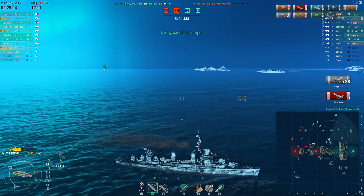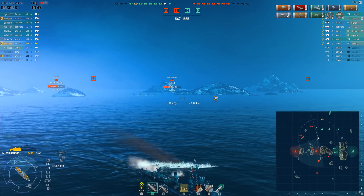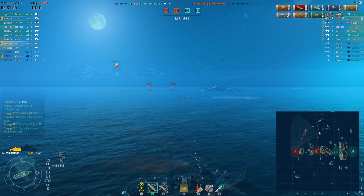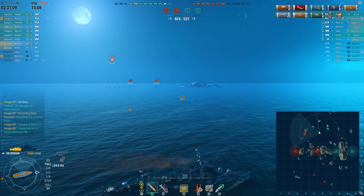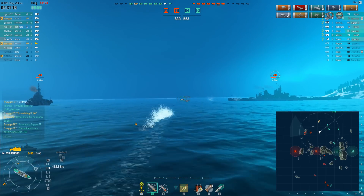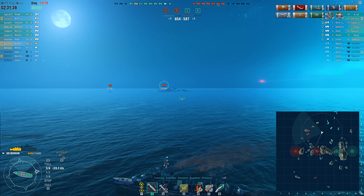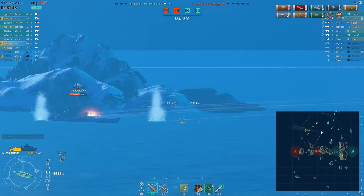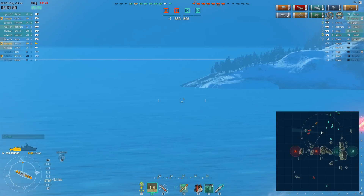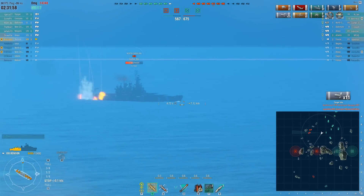Moving up ahead, I decided to fire a wave of torps at the Baltimore when I saw him pop up on the map — unfortunately those miss; I didn't lead far enough. Then the Iowa and North Carolina are moving in trying to finish off Swagger in his North Carolina, so I send off a wave of torps to them — unfortunately, WASD hacks are too strong and North Carolina manages to dodge. This situation is getting more serious second by second, and we're going to lose Swagger in his North Carolina — and that's the salvo that does it. We also lose the Mahan, which puts us in a bit of a bad spot.